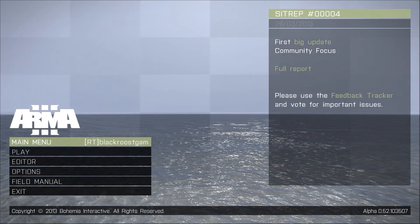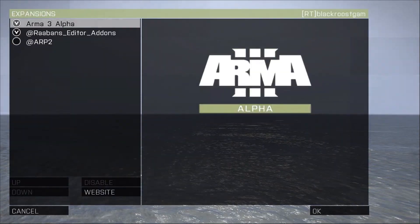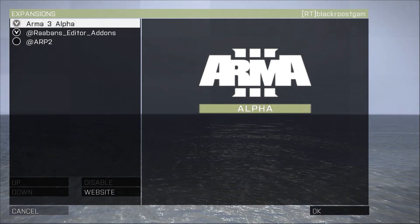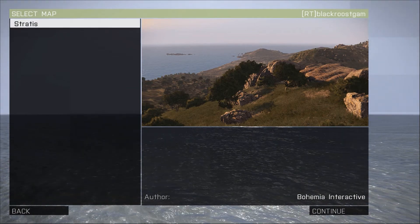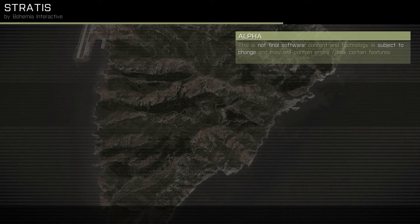So now the game's restarted. You want to go to Options, Expansions and make sure that the Rabanne's EDIR Add-ons has got the tick, which means it's enabled now. You can press Cancel and go onto your editor and choose your mission file that you're editing for your new map.